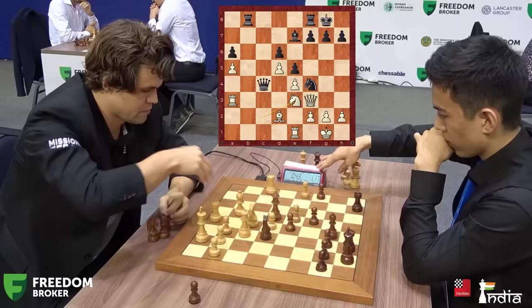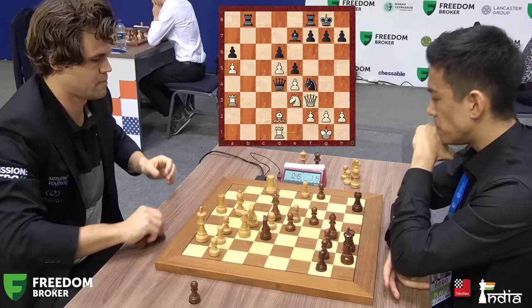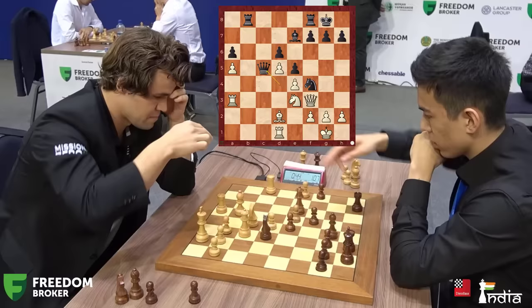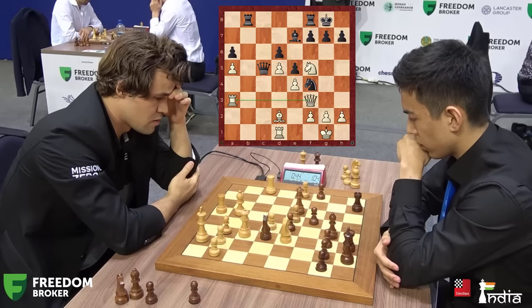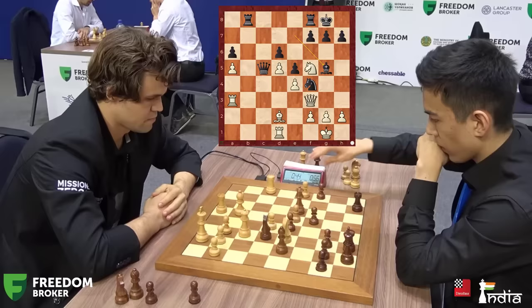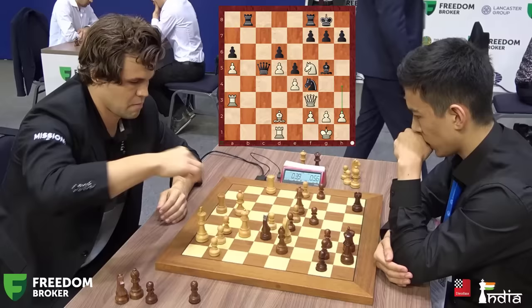Now the knight on f4 can be kicked away. Queen d4. Rook d1, defending the bishop. You must stop the knight from coming to f5, so g6 should be played. Look at Magnus's focus — 45 seconds. Nodirbek has 1 minute 8 seconds. He goes queen c5, not the best move. Knight jumps to f5. The queen is defending the rook, the knight is attacking the bishop — white is completely better. Also, bishop takes f4 can win a pawn. Bishop g5 tries to defend it, but just push the bishop away with h4. Magnus does that — a great move. Now all of a sudden you can't defend this.